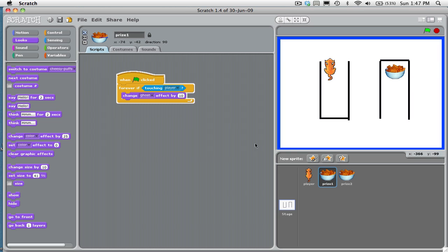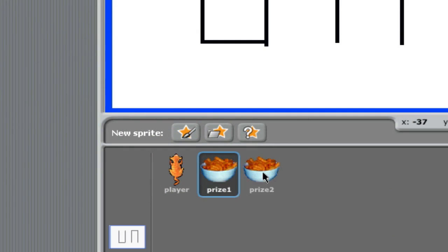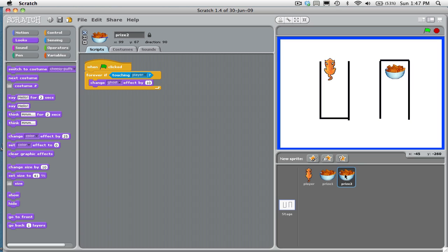Now we have to do the same code for prize two. Prize two has no script yet. I'm going to click to stop it, grab the whole piece of code, and put it over. You see that little gray area — it means I've transferred the script. Now I watch what happens when it touches. The green flag wasn't clicked — do you see that? And it disappeared. One more thing.